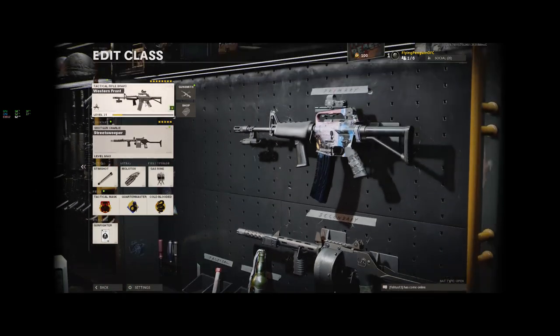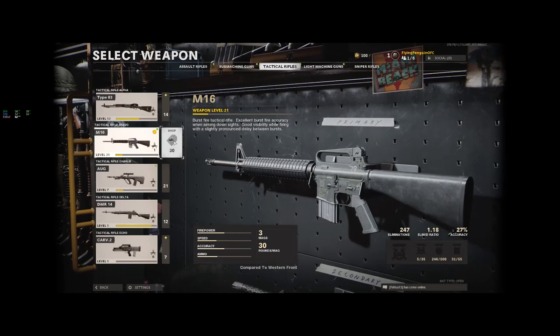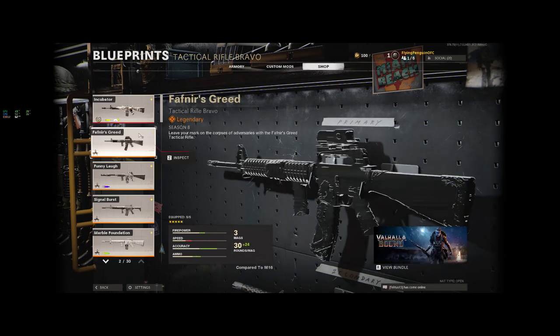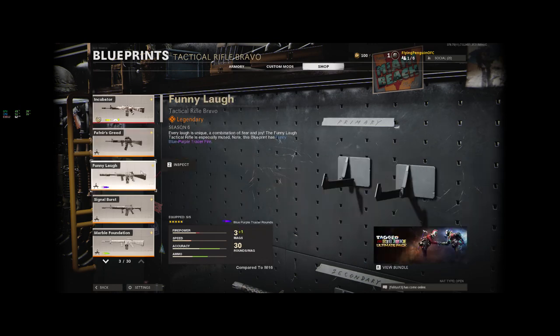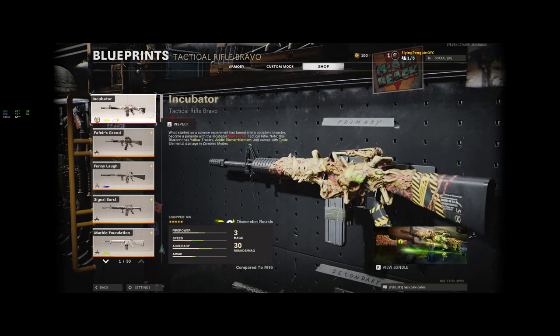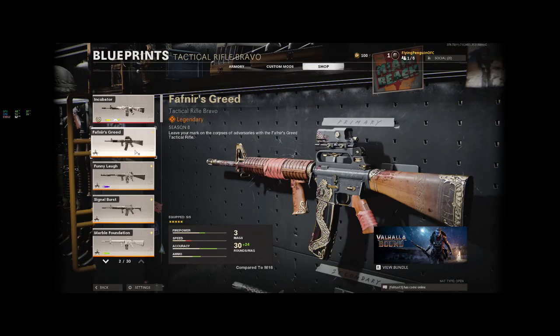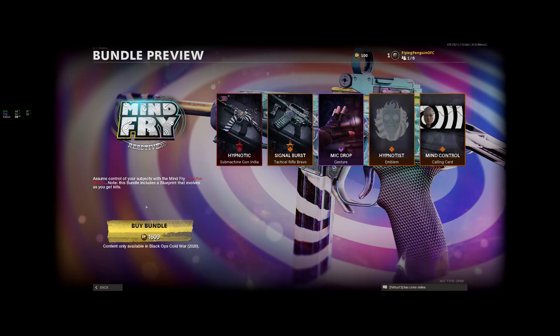What you do is go in to pick the weapon, and next to the weapon is the shop button. This is how you buy weapons — this is how these guys all get all these great weapons. In here, if you scroll down, unfortunately there's no way of telling without clicking on them. You can see this one you can buy for $2,400, $1,500. You keep going until you see 'free bundle.'